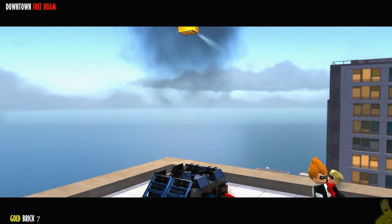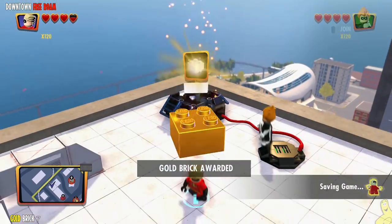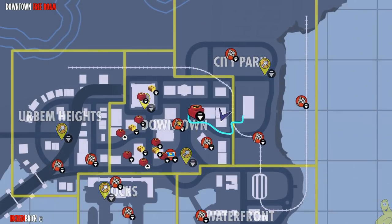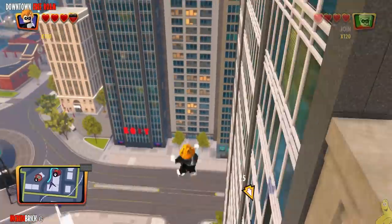This next Incredibrick is up on top — you've got to step on the switch, then switch characters and use the fan float to ride the air current up. Get your float on! They all float up here.